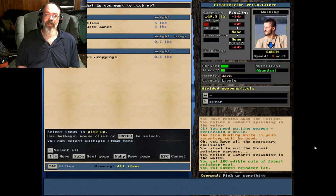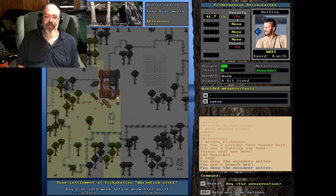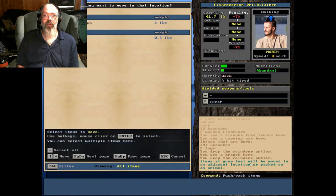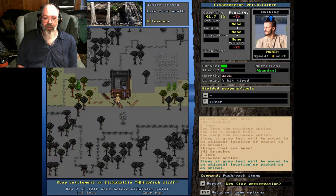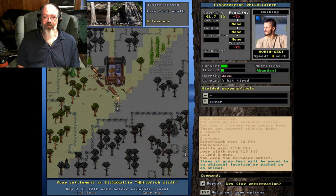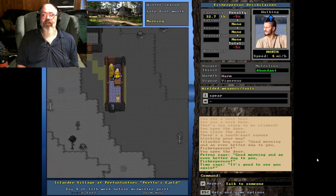Bone hooks will make do until you can get an iron hook from a blacksmith. Since I got that reindeer, I'll show you something I like to do - I put my antlers on the ground and push them up on the wall. There you go, now I've got reindeer antlers decorating my wall. If you ever want to decorate your house with reindeer or elk horns, just lay them on the ground and push them up onto the wall.